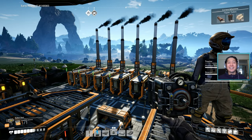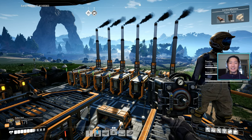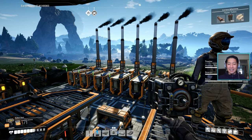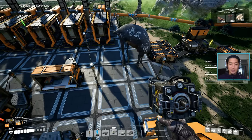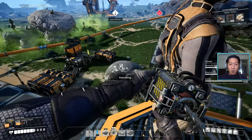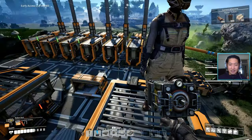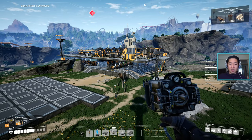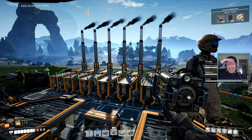Hey everyone, welcome back to another episode — episode 21 of the Satisfactory playthrough series! Hope you guys are having an amazing day. As this guy's trying to sneak onto my property over here — unbelievable, he didn't even take his shoes off, he's getting footprints all over. Whoa, holy moly, that thing is fast! I've never shot one of those before — I did not think he was going to be hurt so much by it. I promise we don't abuse animals on this channel. Let's get on to this episode.